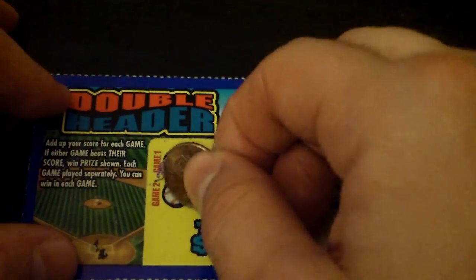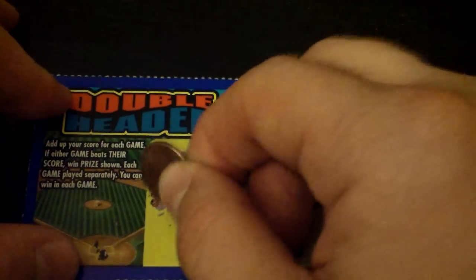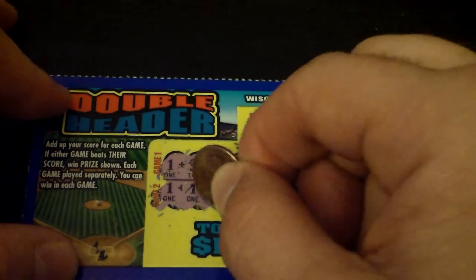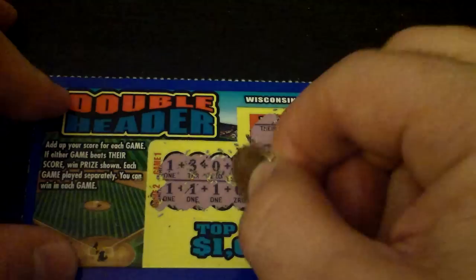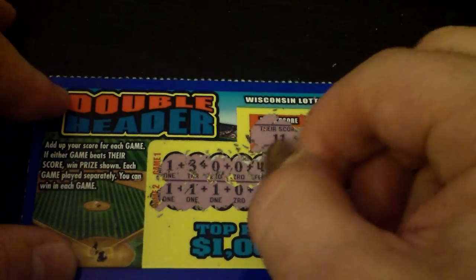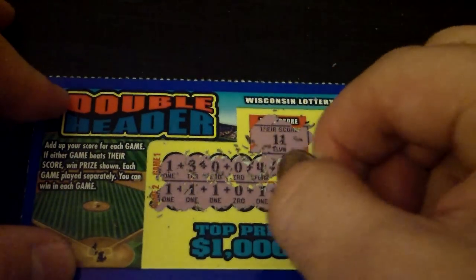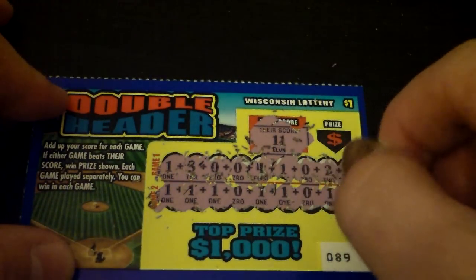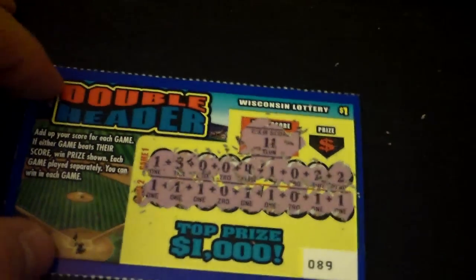Let's check the prize after we see if we win the second one: one, two, three, four, five, six, seven. So the second game we didn't win.